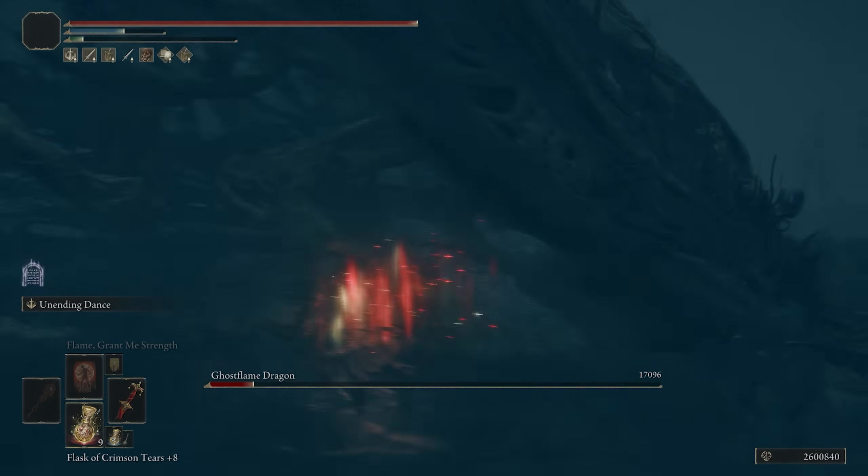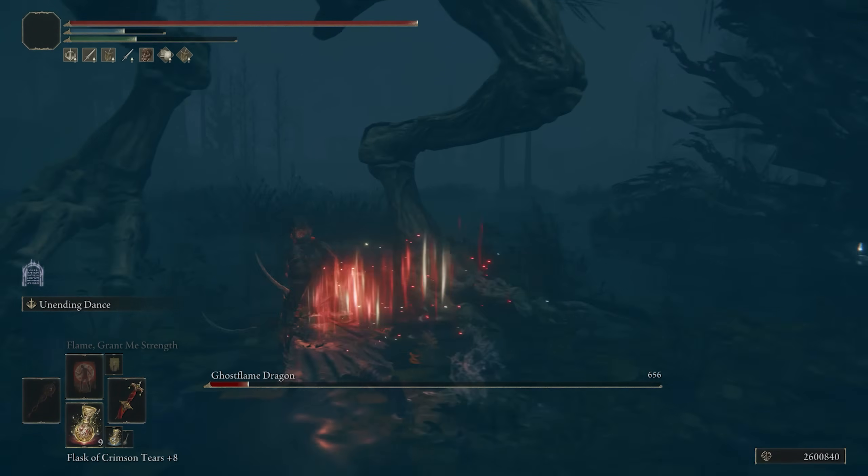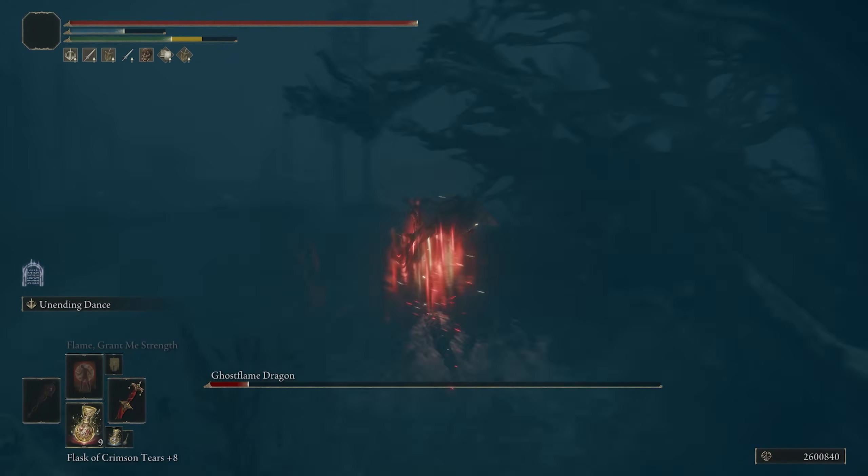Just hold down the button, keep going through On-Ending Dance, and see how much damage you can stack up. You're able to stack up a lot of damage on the dragon there. It's quite impressive.